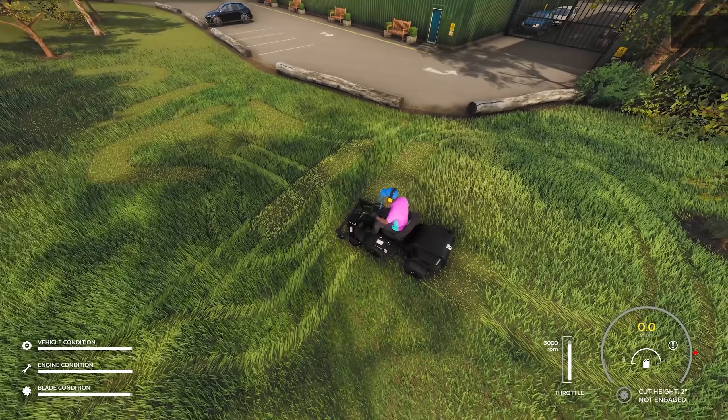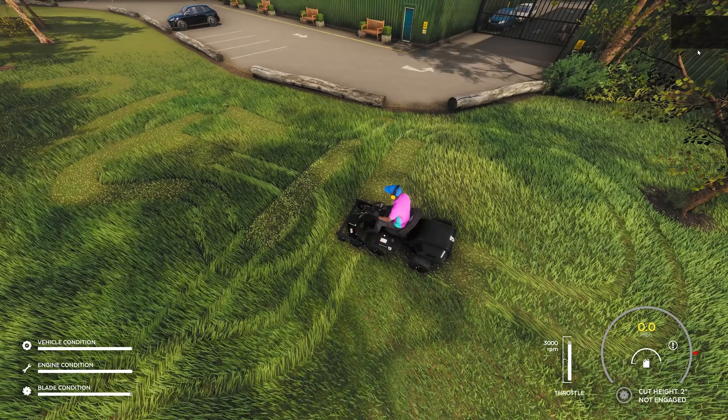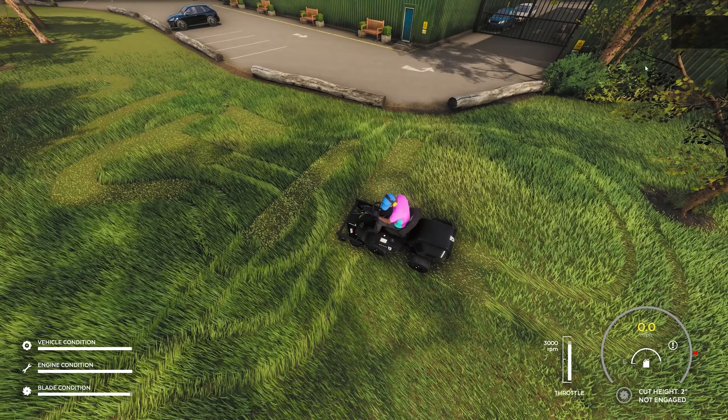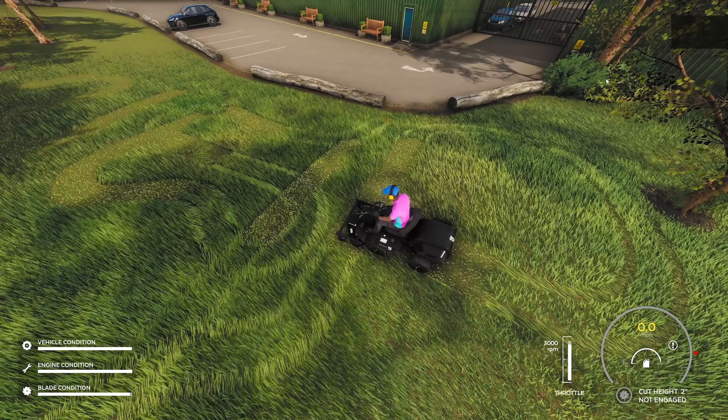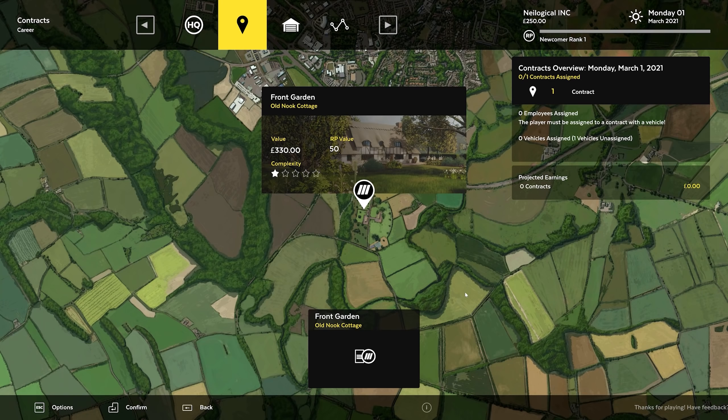Alright, let's get out of this test drive and buy this thing and get on our way to the lawn mowing empire — the throne. We're going to be the Kings. $2,750. So here we go. We have the front garden of the old Nook Cottage. We're going to get $330. That's pretty good honestly. I feel like every time I've paid somebody to mow my lawn it was like 30 bucks. So we might be overcharging, but if they're going to pay for it, we're going to do it, man.